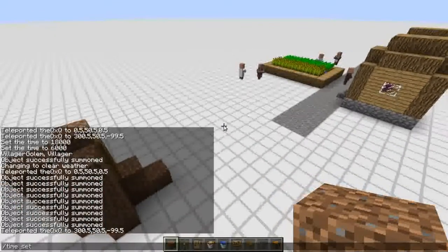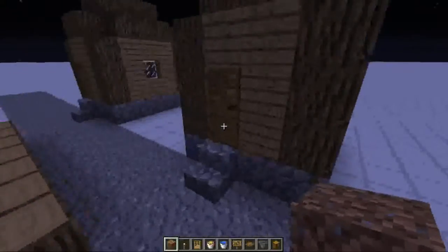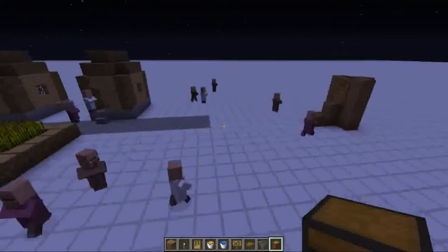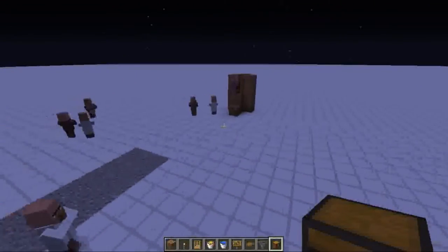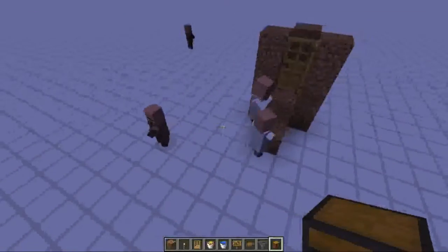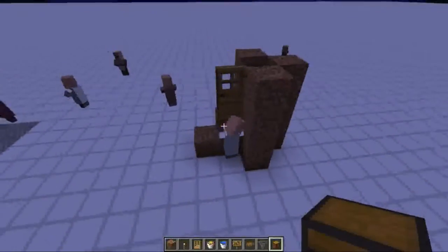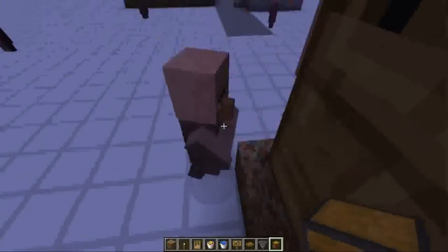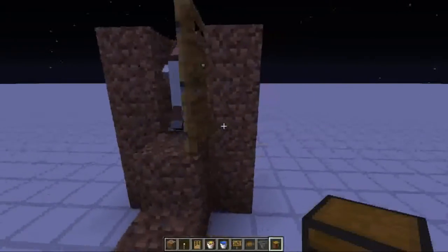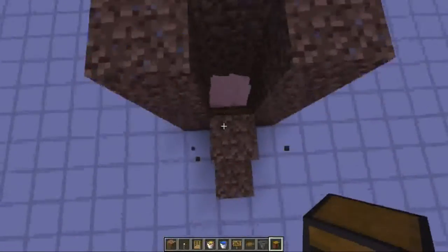Once it becomes night they'll just run in. Make sure you break all the other doors in the nearby village. Sooner or later they'll all run in — hopefully before the zombies get them. Try to make sure the zombies don't go off killing them.